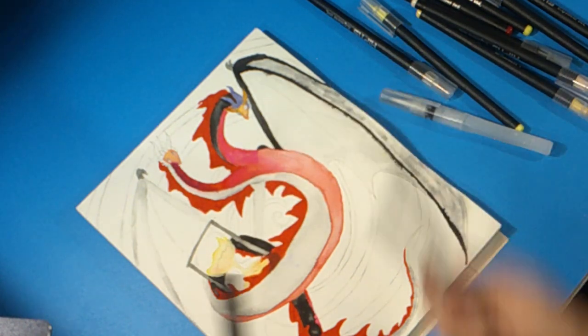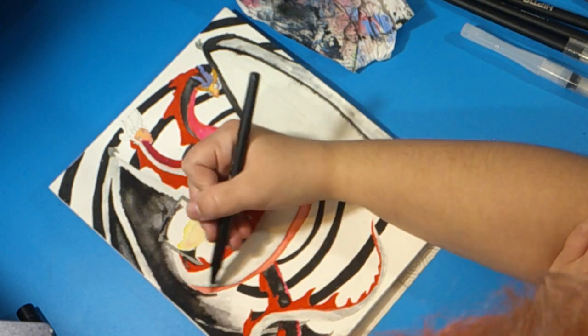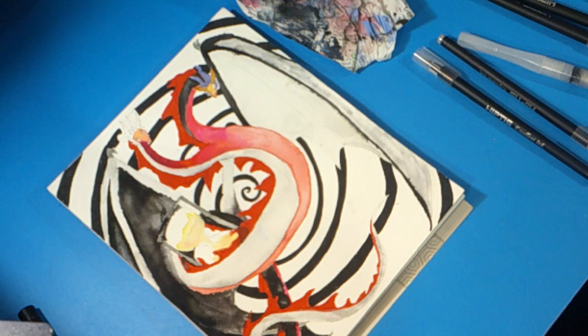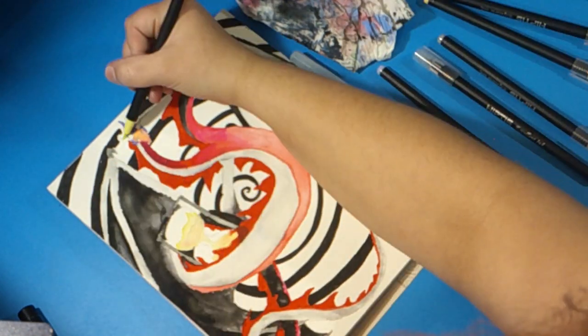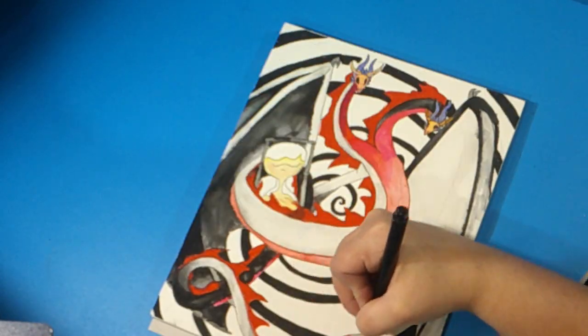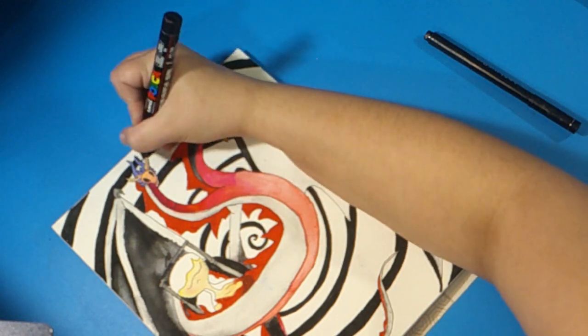Remember when I mentioned that the alagrass was the only mistake in this video? Well, I feel like the horns are also a mistake too. What do you guys think? Do you like how the horns turned out, or do you think the horns should have been a different color? I added the color to the wings, and once I finished the background with a Posca pen and adding my name to this drawing, this dragon is finally done. Let's go.